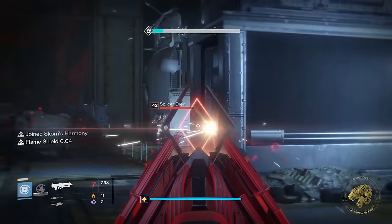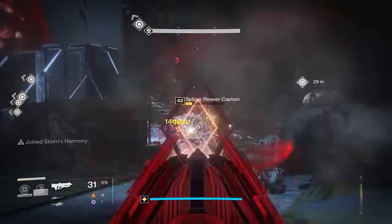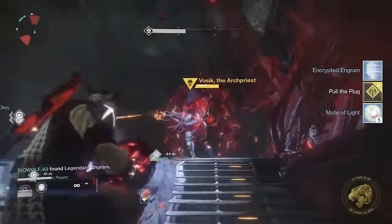On top of this, whenever you need to throw orbs at Vosik in order to drop his shields, instead of three dropping, six will drop. So your entire team is going to need to pick up and throw the orbs in sync. When you've done this and DPS'd Vosik as normal, you'll then need to note the change to the clean rooms.